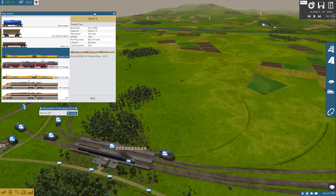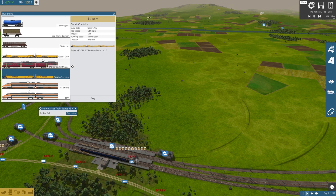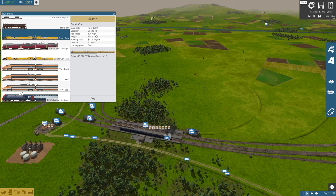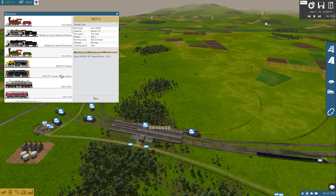We have the goods container cars — the date is horribly wrong, it should be around 1977 but was available from the start of the game, so I need to fix that. They carry 75 goods, top speed of 124, weigh 140 tons each, come in sets of five, running cost of 22.5k per year, lifespan of 40 years, load speed 5x faster than normal, and cost about 819k to buy. That's all the mods currently buildable.